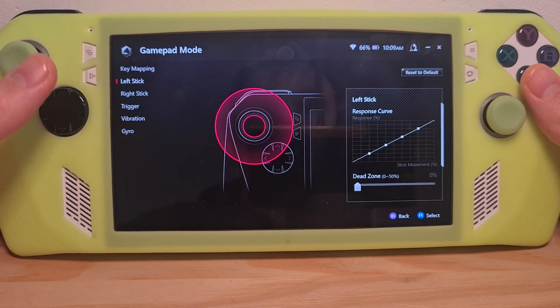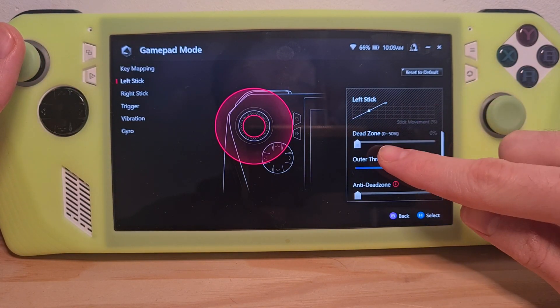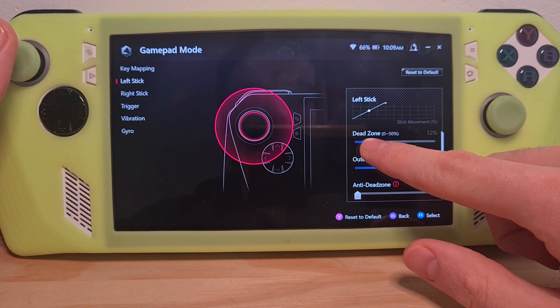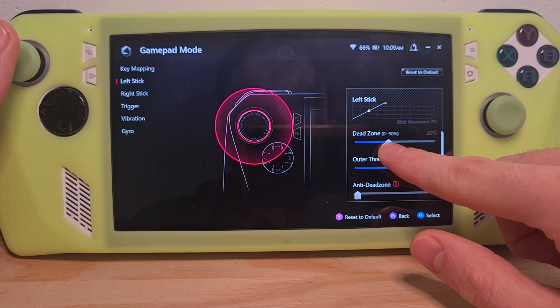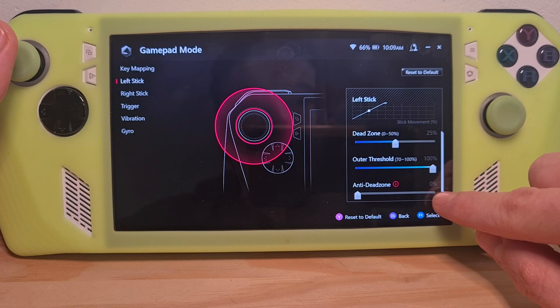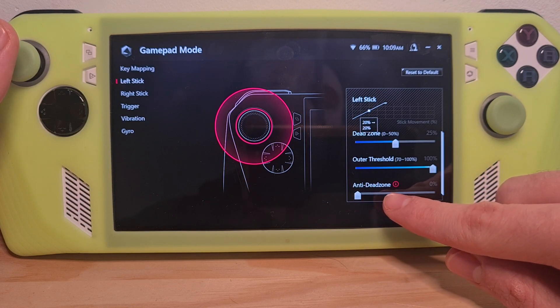If you click it, you'll see that you have the dead zone option. A good dead zone preset is somewhere around 15-25%. Please note that on the bottom you have the anti-dead zone option, which is very important.